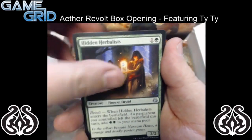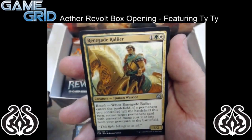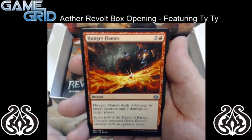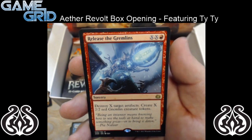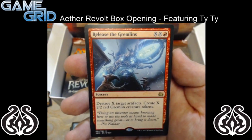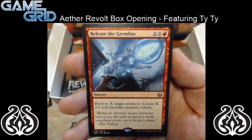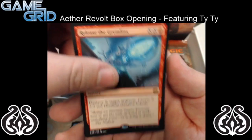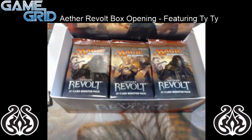So this is Hidden Herbalists, Renegade Rallier — seems like a good card. Hungry Flames. And then we have Release the Gremlins — it's a double X in red sorcery. Destroy X target artifacts. Create X 2/2 Red Gremlin creature tokens. So pretty sweet. And we're going to go ahead and put that in our pile.